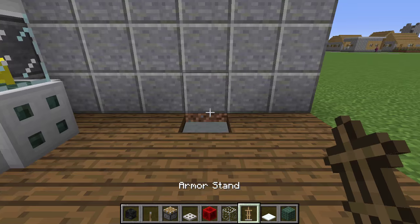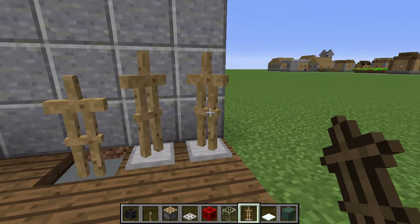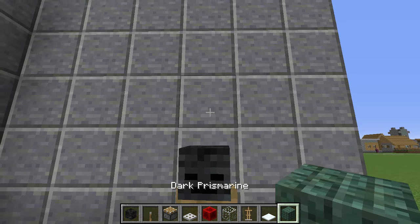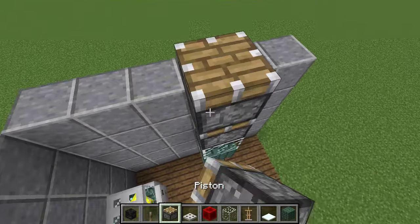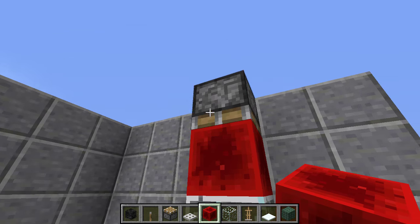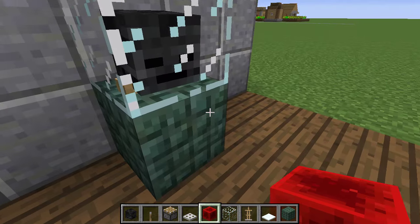Then we're going to place our armor stand right here, since we want it to face straight. If you want it to face a particular direction, just do that — really simple. Go ahead and place the wither skeleton skull on top of it. Then place our bottom block and the glass on top of there. Then go ahead and place the piston just like this. Go ahead and power it, place whatever block you want right here, power it again, break this block, break your piston, and there you go — that is our final product.